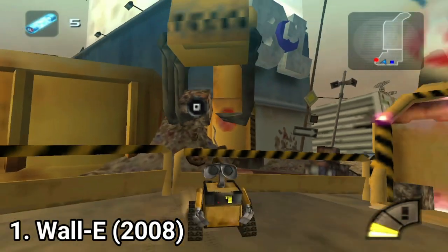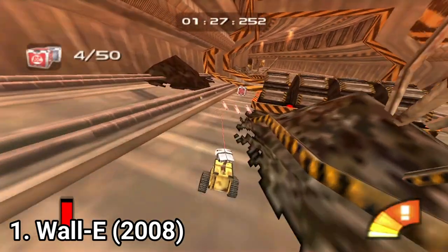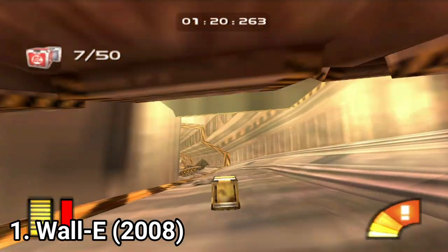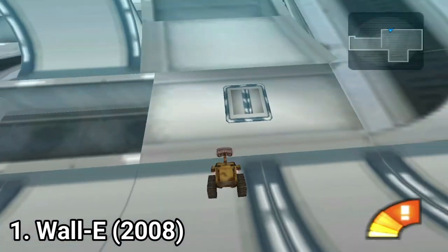WALL-E is an action puzzle platformer. You control the little robot — you have a jump button, a button to turn into a box, and this move gives him a speed boost, which is useful during jumps. Also when platforming, WALL-E uses half pipes and it's pretty cool.